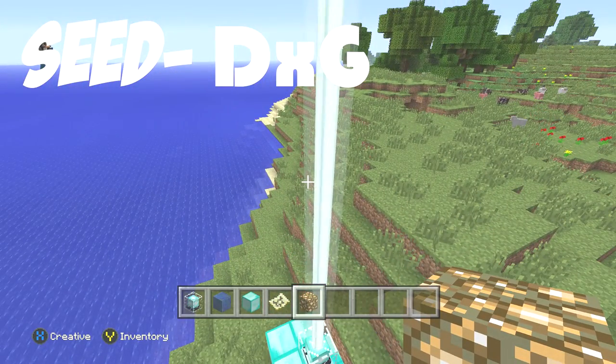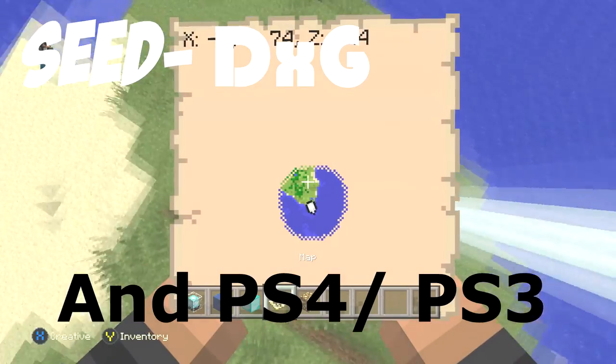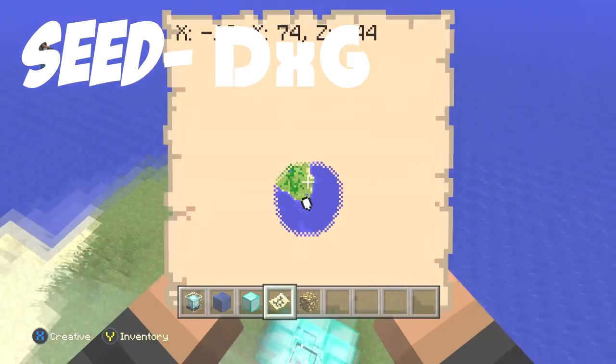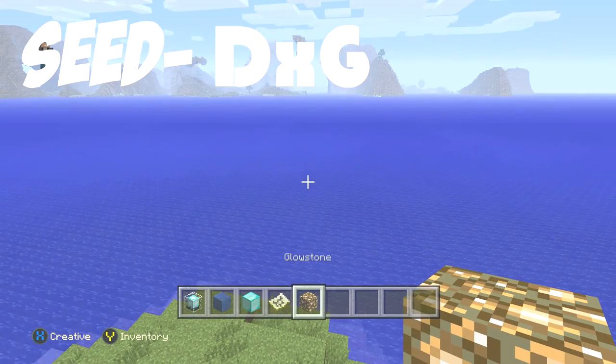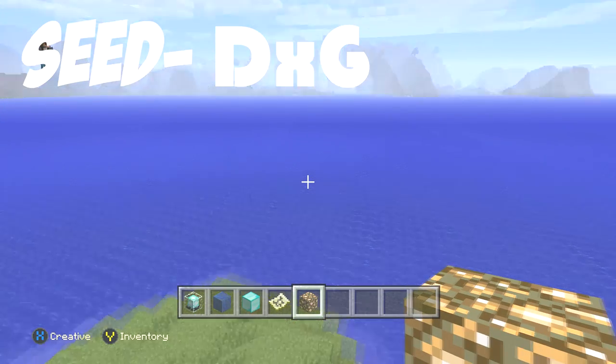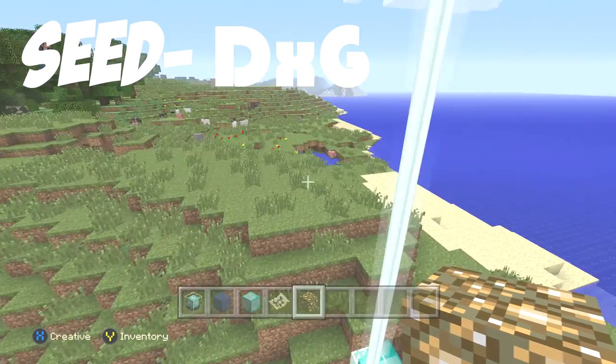I'm recording this on the Xbox One, but it does work on the 360 as well. The seed is capital D, lowercase x, capital G — DXG.